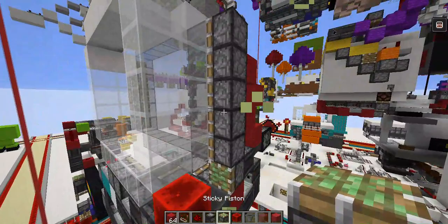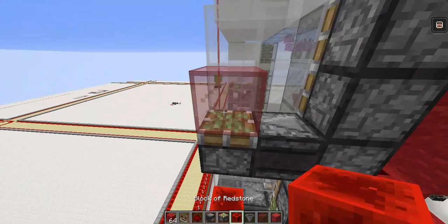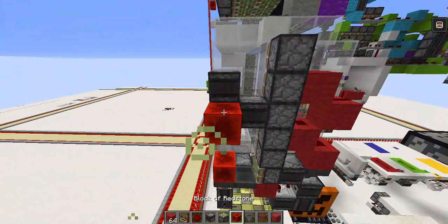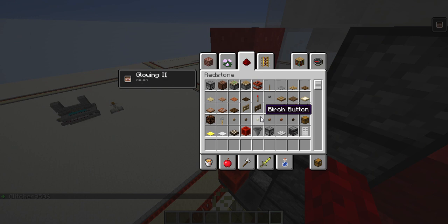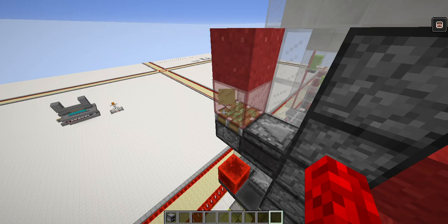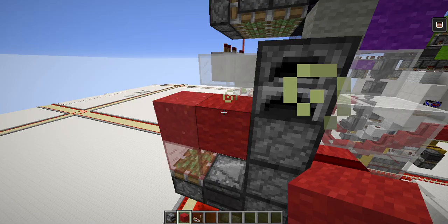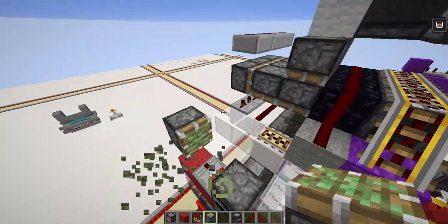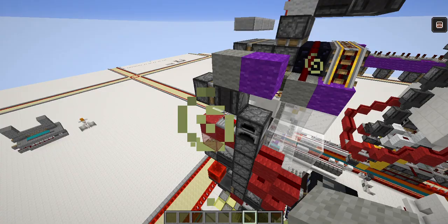This does the side pistons. On the middle piston you want an observer so it gets detected from this piston when it fires. You want a glass block or any non-redstone-conducting block — not an observer. Then you need this here, and you're almost done. You need a furnace, put anything you want in it, then a comparator to take output from the furnace, then a sticky piston and an observer.